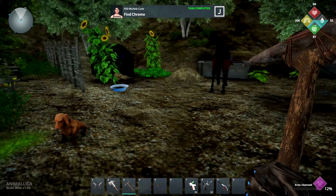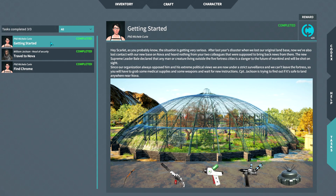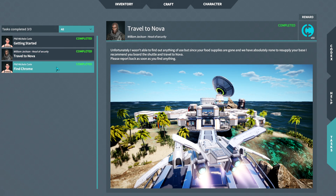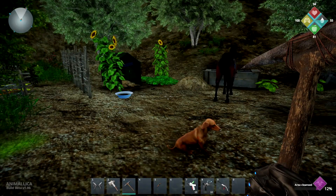Find Chrome — task completed. We didn't even read it. Travel to Nova. He was telling us back at the main base — he comes up and says, hey, you should go out on the ship now if you're ready and we'll bring you to Nova. And then she's telling us to go find Chrome, her horse, which we have.